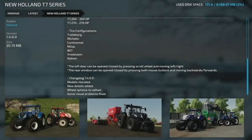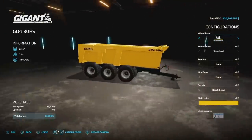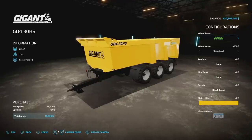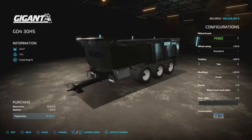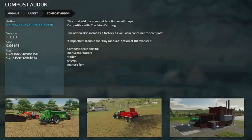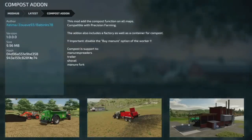Moving into new mods for PC and Mac players. First is the Dragon GD4 30 HS trailer — same specs, same wheel setups, toolbox, mud flaps, decals, colors, and tires as the all-platforms version. Just a different name brand. The other new PC and Mac mod is the Compost Add-on, which adds compost functionality to all maps and is compatible with precision farming. It includes a factory and a container for compost. Important: disable the buy manure option for workers. Compost is supported in manure spreaders, trailers, shovels, and manure forks.